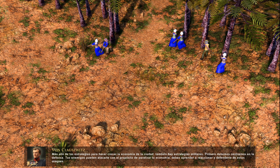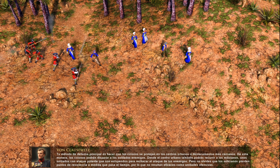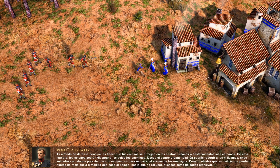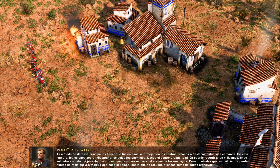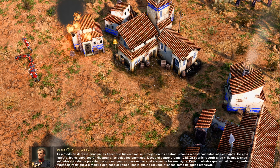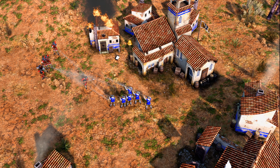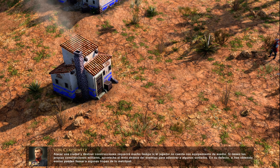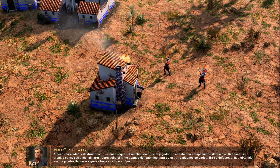Just as there are strategies for growing your town's economy, there are also military strategies. First, we must focus on defense. Your enemies may attack you to attempt to cripple your economy, so you must learn how to react and defend against such attacks. Your main method of defense is garrisoning your settlers inside any nearby town centers or outposts, which will allow your settlers to fire upon enemy soldiers. Your town center can also be used to call on minutemen — soldiers whose high attack makes them an excellent choice for repulsing enemy attacks. Just know that minutemen lose hit points over time, making them poor offensive units.